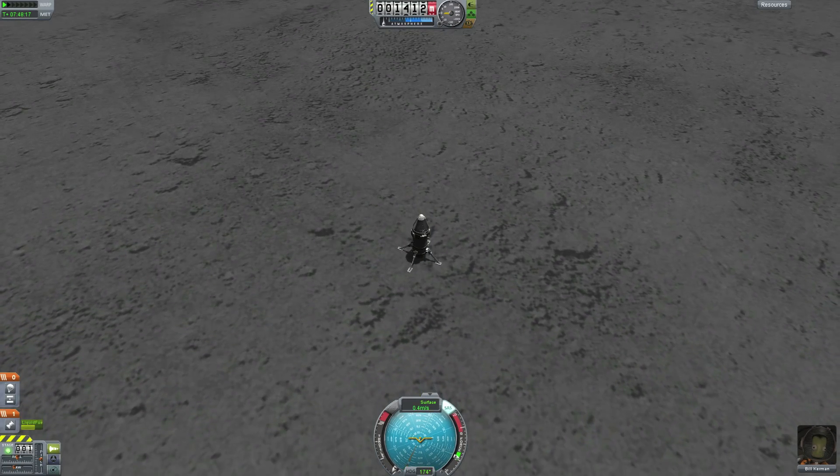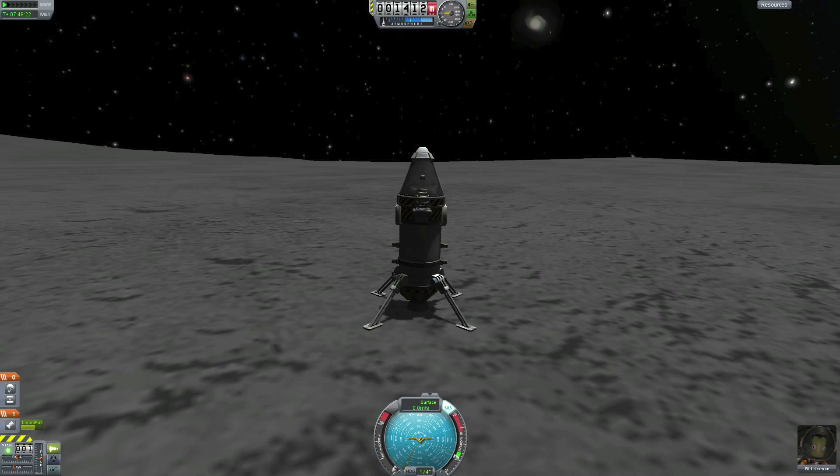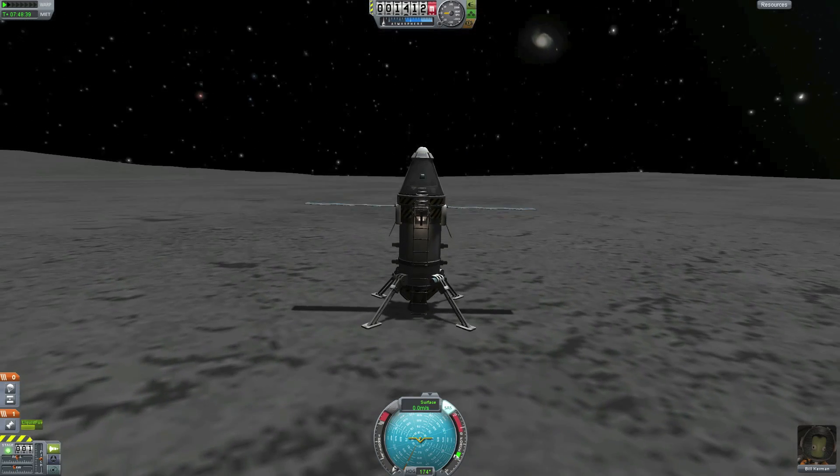We got our shadow and we can see how far down it is — bringing it down. It was a little hard landing but that was good enough! Taking out the ladder and the solar panels so Bill Kerman can explore the moon. I think that's about it for this tutorial. The next part will be about getting home to Kerbin. See you in the next part — to be continued, as they say on TV. WearingStorm signing off.